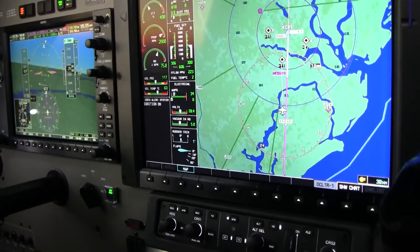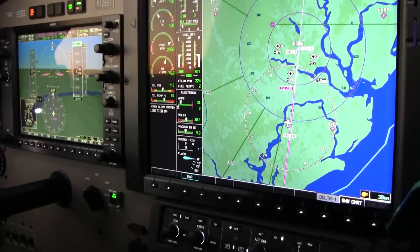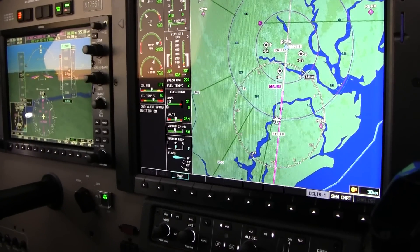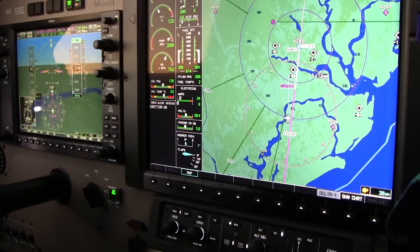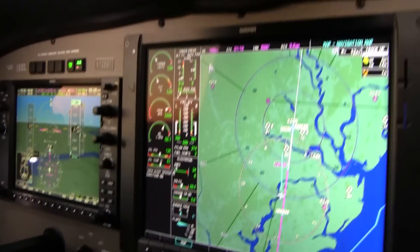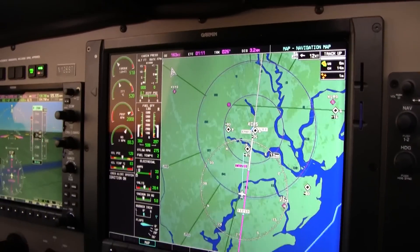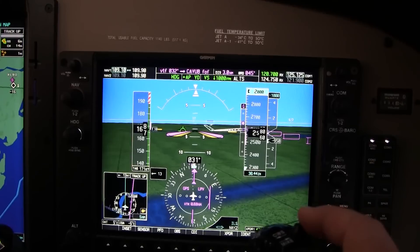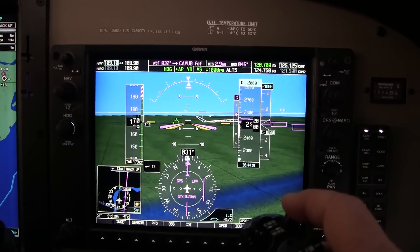We want to avoid — with the exception of non-precision approaches — we want to avoid leveling off with gear extended. So set the power to 500 pounds and accept what you get. I know that at 500 pounds when the airplane levels off, you'll have maneuvering speed and you'll also have best glide. It's going to clear us for you.